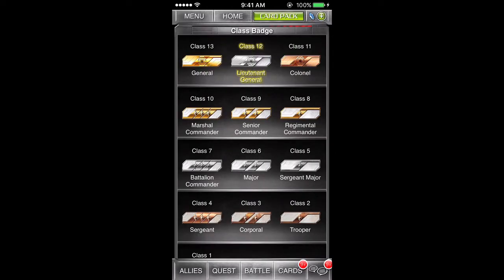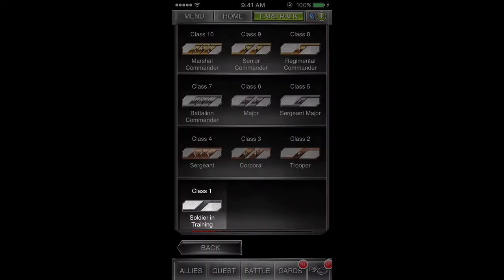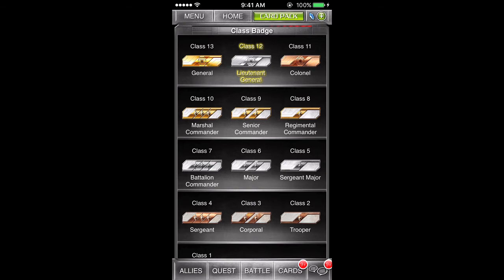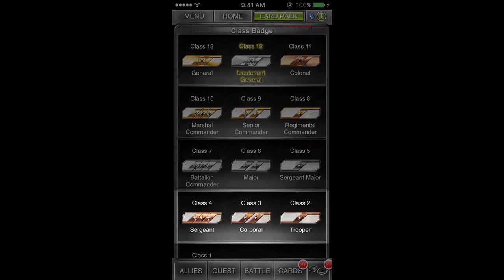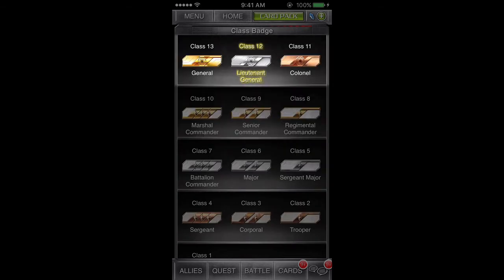There are currently 13 classes in Star Wars Force Collection. When you start the game, you start in the Soldier in Training class. As you improve your formation and win Proving Grounds tournaments, your badge will reflect the class that you are in. There are 3 levels of bronze, 3 levels of silver, 3 levels of gold, and then the top 3 classes, which are often referred to as Super Bronze, Super Silver, and Super Gold.